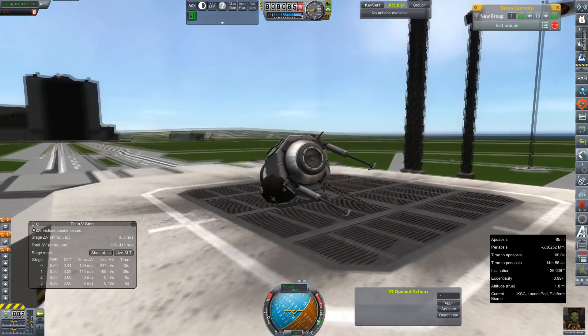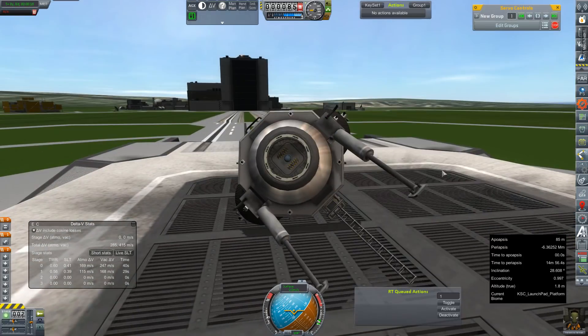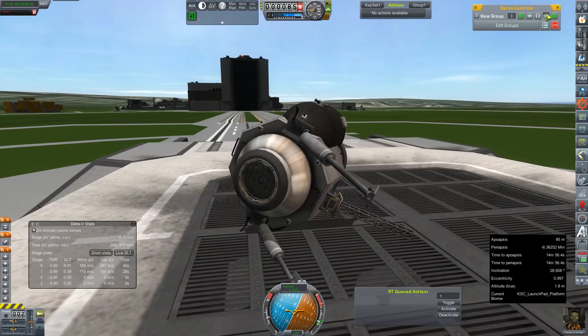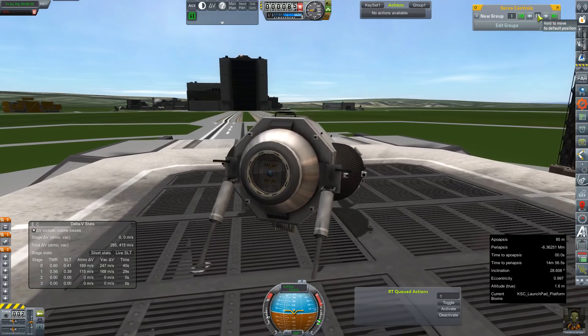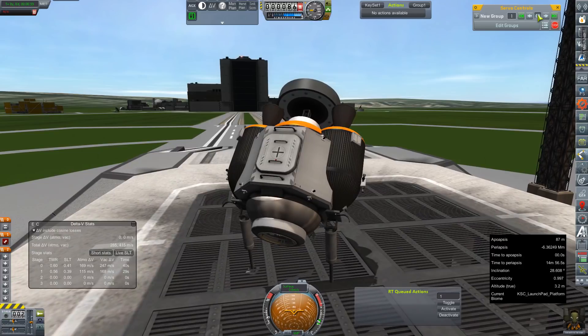And then use that with a hinge to tip us over. Obviously with just one, it's not really going that well — we keep rolling off to a side. We're probably going to need more than just the single girder on this, I think. We do, however, have the option to make it a lot worse.